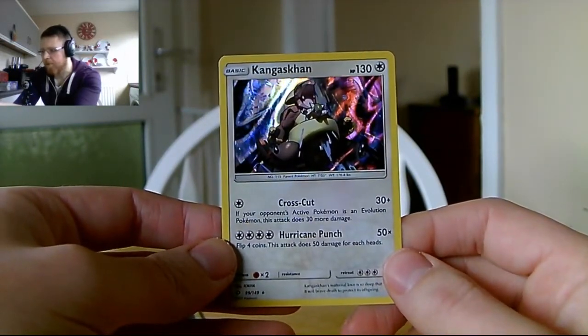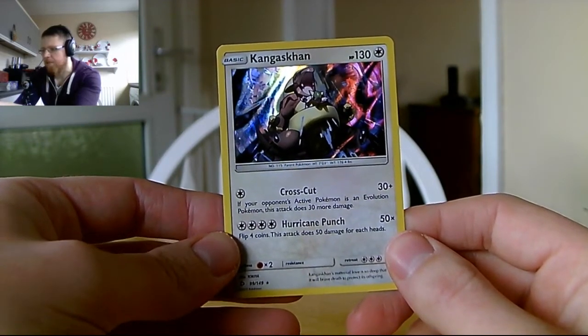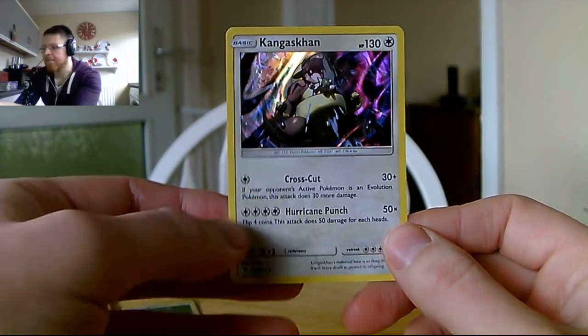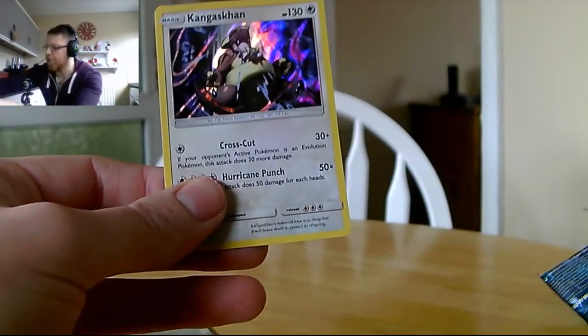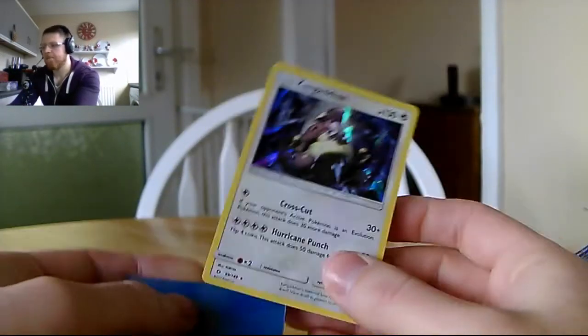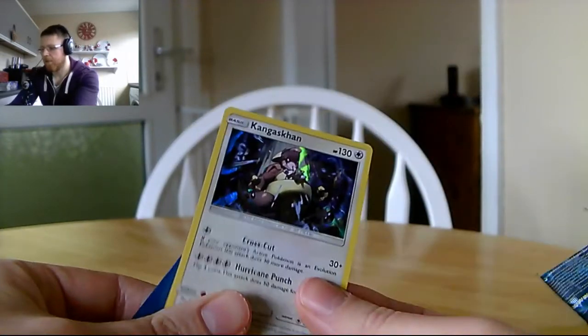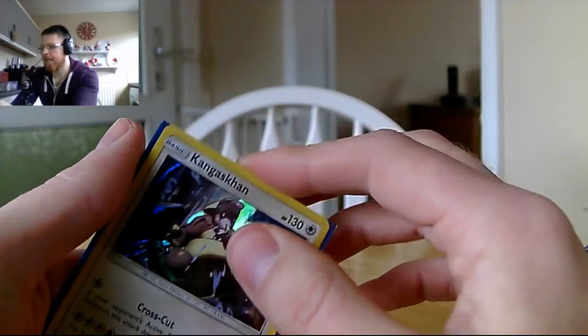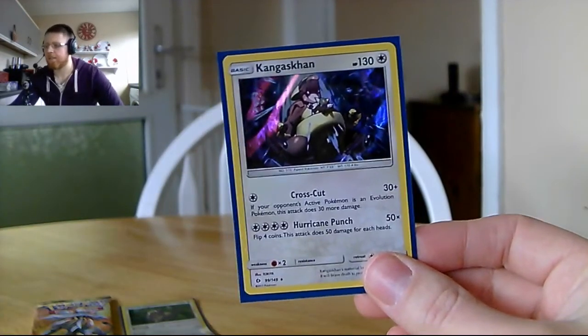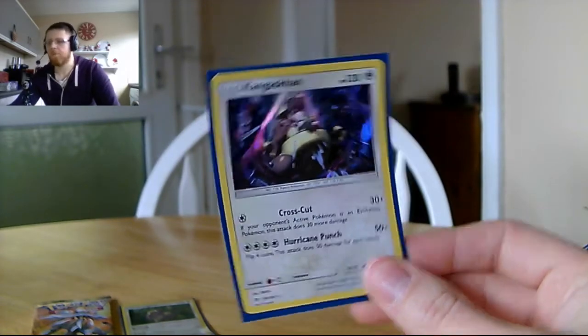The rare in the pack is a Kangaskhan holo! I love that artwork — almost as good as Skarmory. Cross Cut does 30 plus 30 more if your opponent's active Pokémon is an evolution. Hurricane Punch flips four coins, doing 50 damage for each heads — potentially 200 damage from a basic Pokémon. That is mental. You wouldn't get luck like that on the TCG Game Boy Color.